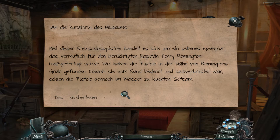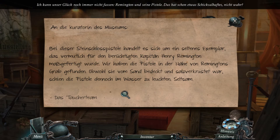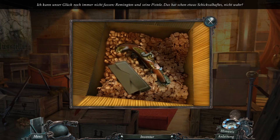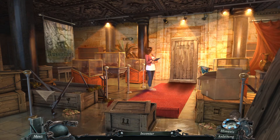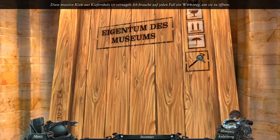An die Kuratoren des Museums: Bei dieser Steinschlosspistole handelt es sich um ein seltsames Exemplar, das vermutlich für den berüchtigten Captain Henry Remington maßgefertigt wurde. Wir haben die Pistole in der Nähe von Remingtons Grab gefunden. Obwohl sie vom Sand bedeckt und salzverkrustet war, schien die Pistole dennoch im Wasser zu leuchten. Seltsam. Das Taucherteam. Und was fange ich damit jetzt an? Diese massive Kiste aus Kiefernholz ist vernagelt. Ich brauche auf jeden Fall ein Werkzeug, um sie zu öffnen.